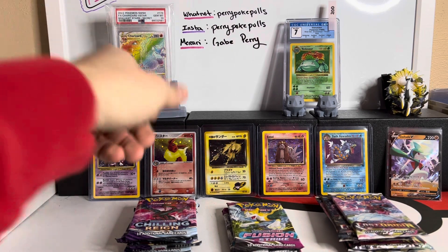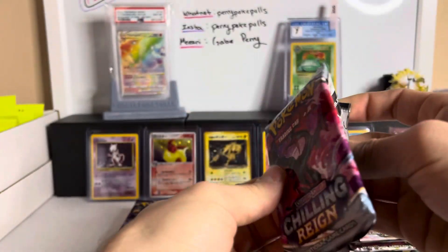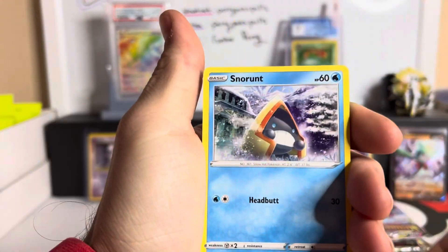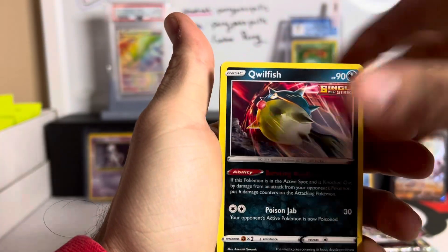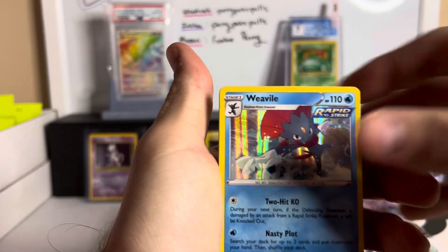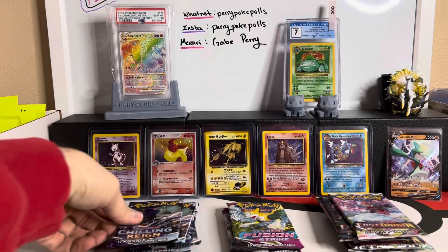We're gonna start with Chilling Reign, Fusion Strike, then we'll work our way to Lost Origins. We should have six packs of Chilling Reign, which we will gladly take. Starting off with Crabrawler, Snorunt, Weedle — just going right through all these packs. Castform, Qwilfish, Sawsbuck, a reverse, and a Weavile hollow. We'll take our little baby hollows — here at Perry Poké Pulls we're always taking the little baby hollows.